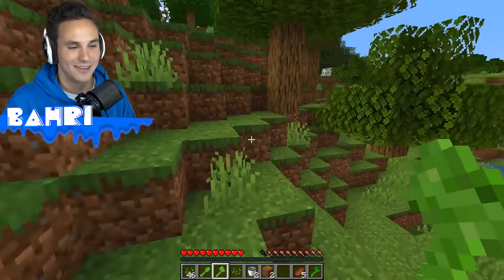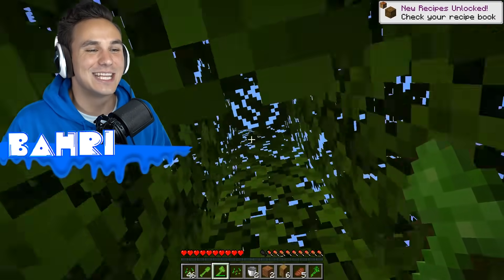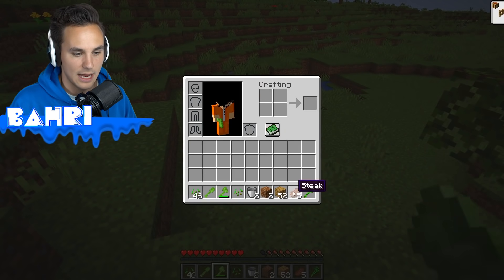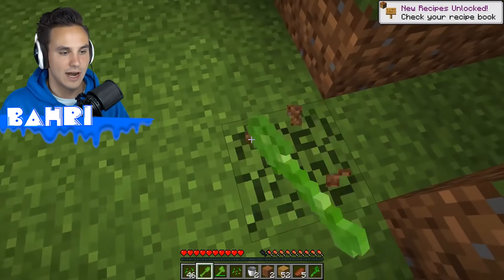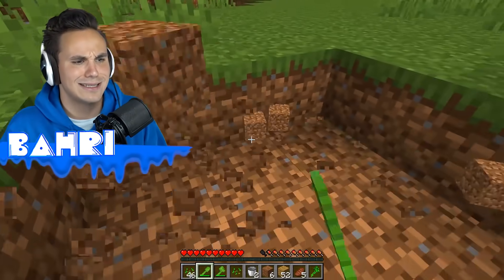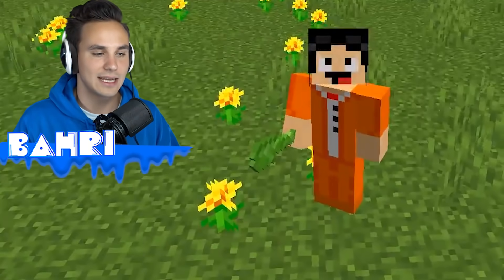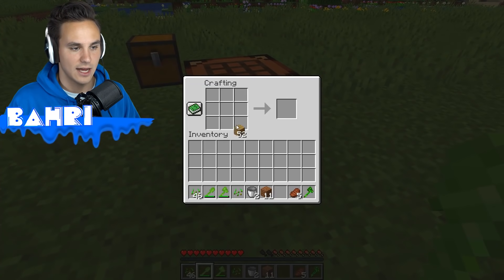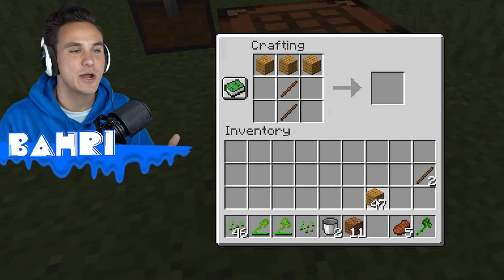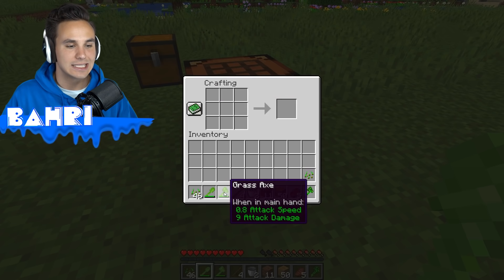Can we get oak logs now using the grass axe? We can! We dumbed down Minecraft so much in baby mode. Can we still make planks? Perfect, we can make planks just fine. Can we use our shovel to grab some dirt? Easy. Does this just make the first couple items completely different, like it just dumbs everything down? Let's craft ourselves some sticks. We got our sticks and put our planks in, but we can't craft any wooden items. What would be the next step up from grass and seeds? Is it dirt?